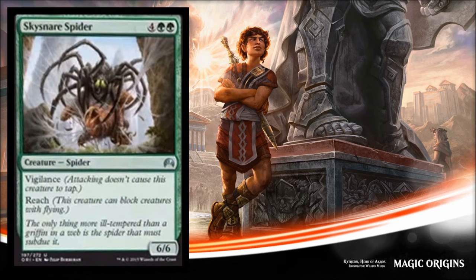Sky Snare Spider costs six and it's a 6/6 with Vigilance and Reach. I like this guy a lot — he's in the uncommon slot so this is a really nice house for green players in limited. It's going to get in there for some damage and it can block flyers. Very strong card to draft. Other than that you probably won't see much play, but very good limited card.